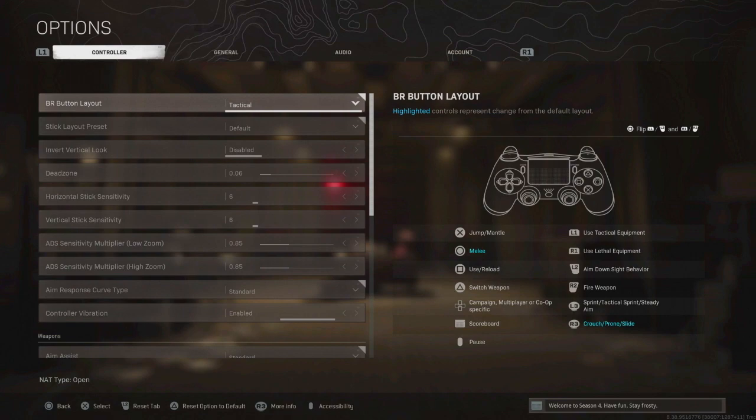First we're going to start with the BR button layout. A lot of you might play Tactical Flipped, which is where your upper bumpers are used to aim and shoot — you just tap them and it's probably the best because you end up being faster. I've tried playing like that many times and it just doesn't work out for me, so I just play normal Tactical using the bottom bumpers. I'd recommend giving Tactical Flip a try if you can — it's obviously better because you'll be quicker aiming and shooting.